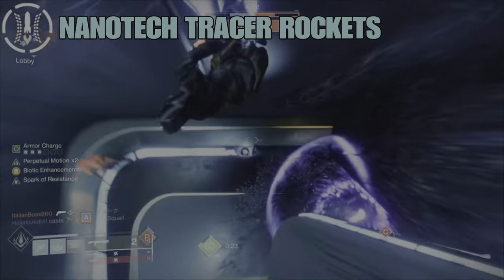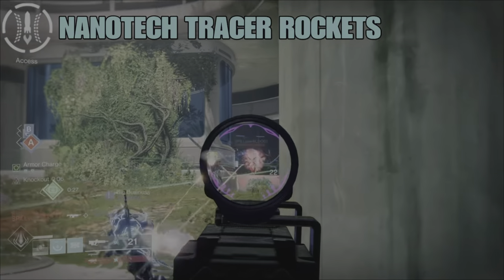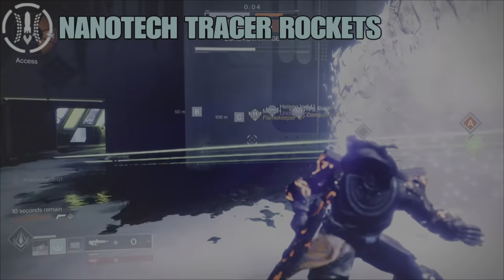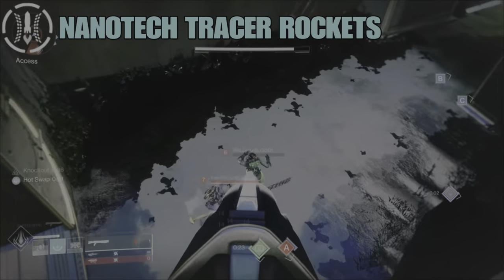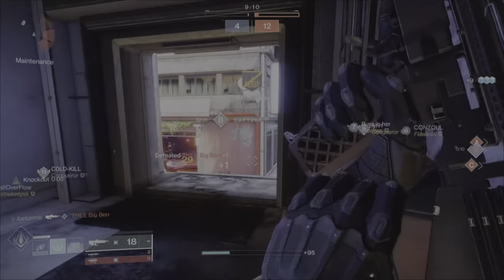This weapon also has the origin trait Nanotech Tracer Rockets — landing multiple hits turns your next shot into a homing micro rocket. Upon multiple hits, the weapon shoots out a tracking rocket that matches the weapon's elemental damage type.